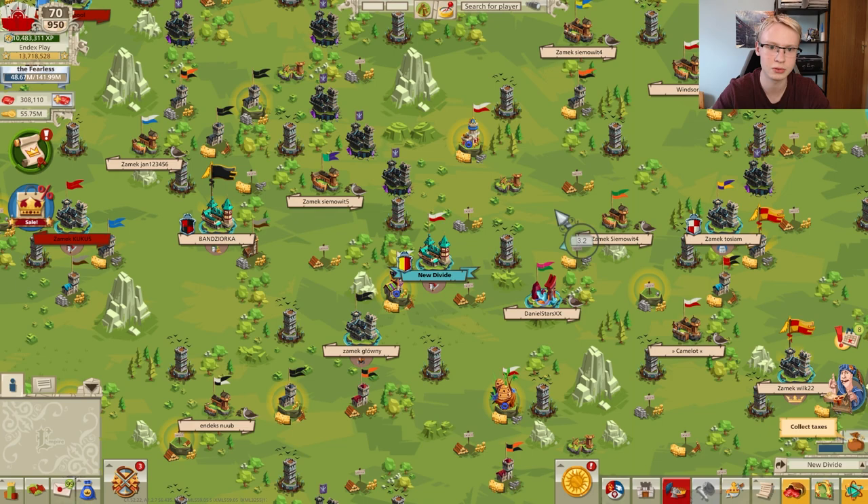We will take a close look at all the changes, including some hidden changes which our staff managed to find by checking game files. This is a huge update to the game — there will be major changes, and we will have to collect a lot of new equipment. The first topic is new equipment, or the relic equipment of second generation.